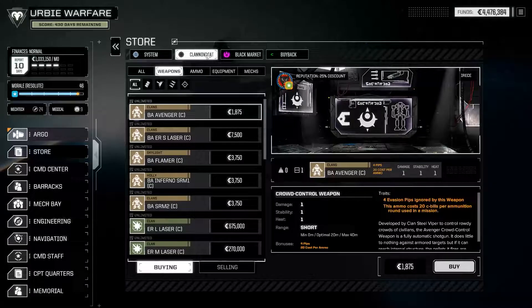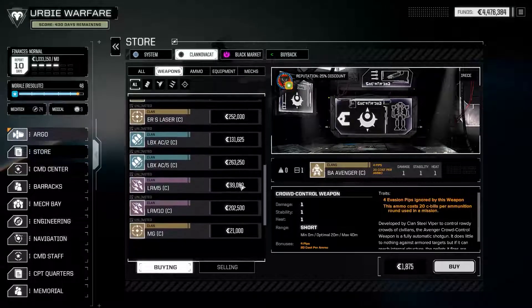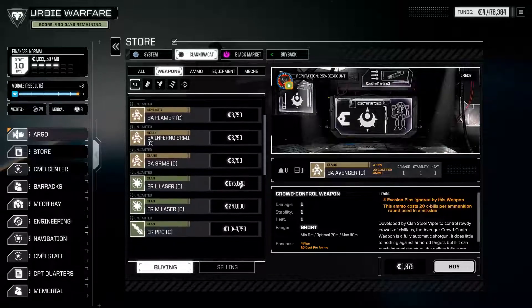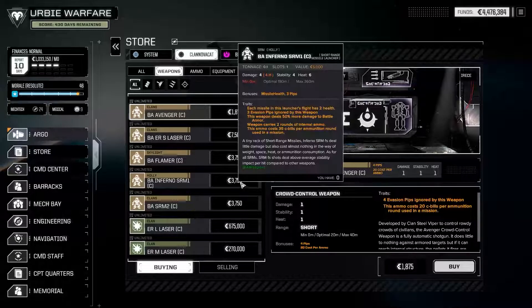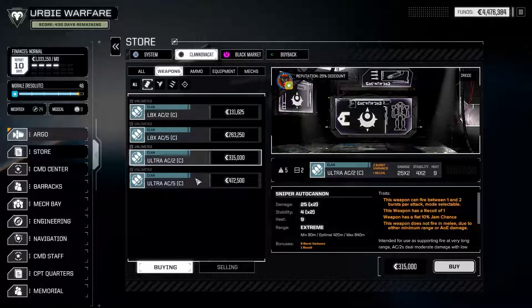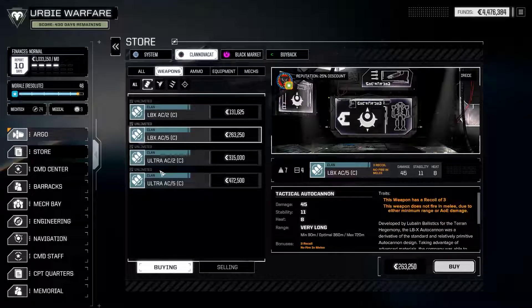The Clan NovaCat faction store is one of the only places where you can buy a relatively comprehensive list of clan technology and mechs without having to fight them and scavenge them yourself. Looking at ballistics, we have a limited selection: Ultra AC 2s and 5s, LBX AC 2s and 5s — clan variants — but not the heavier autocannon 10s and 20s.